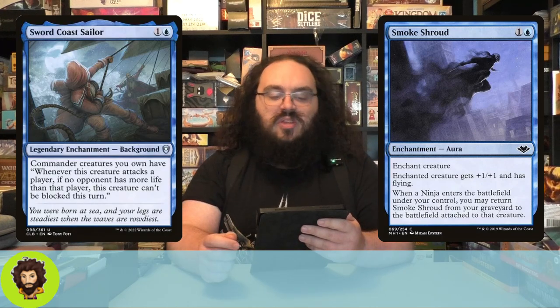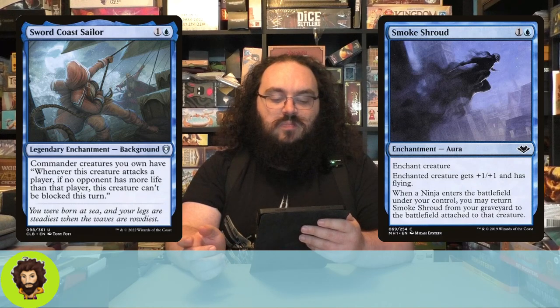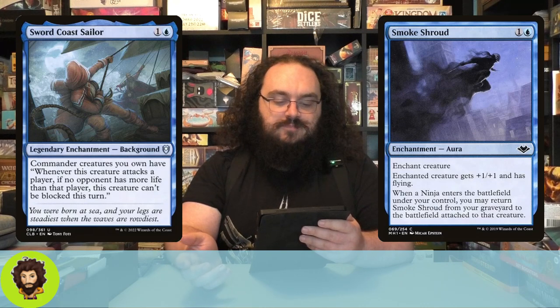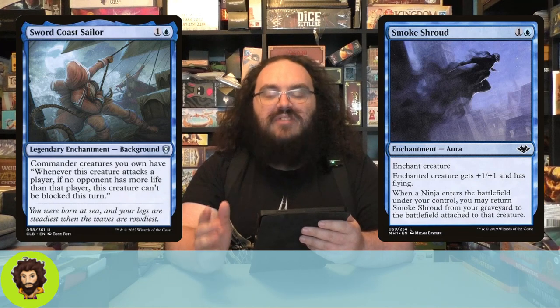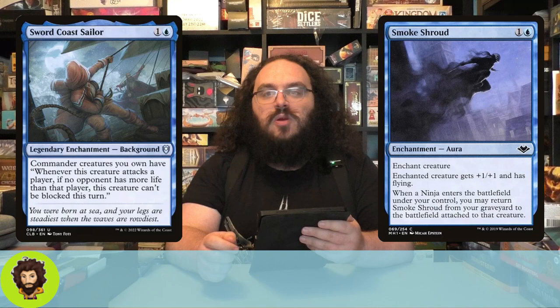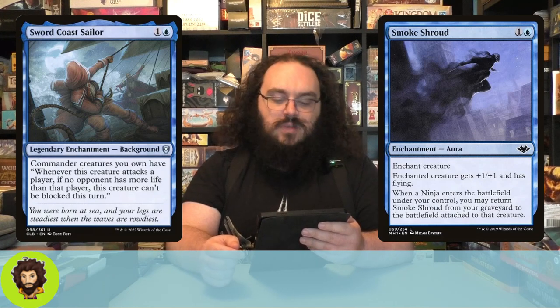Last of our unblockability comes in the form of another background: Sword Coast Sailor. Sword Coast Sailor is two mana. It gives our commander: whenever this creature attacks alone, if no opponent has more life than the opponent we're attacking, it can't be blocked. Just unblockable. Hell yeah. A little dethrone-type mechanic here.